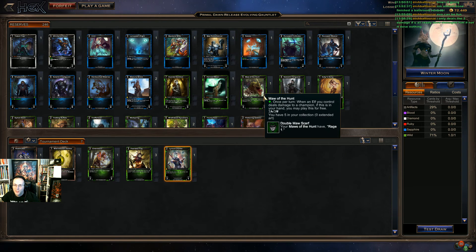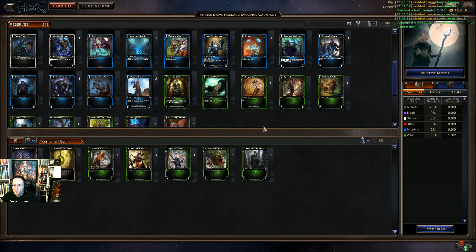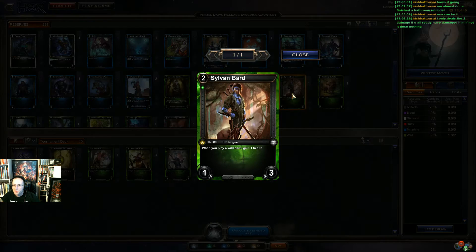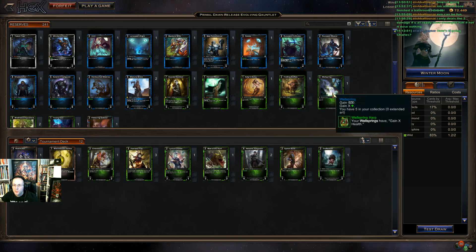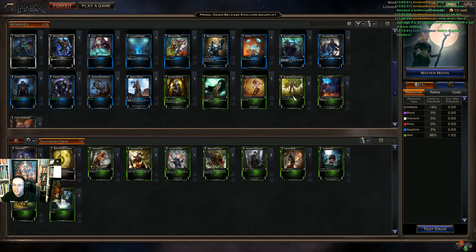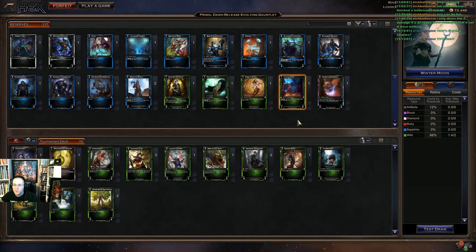If an elf I control deals damage I can play something for free — so I want to prioritize elves. There's an elf warrior that seems pretty sick. Basic action reverts a troop and gets plus one plus one — that's more of a healing play. Play a wild card, gain one health — this combos with Truffle Head. We have another buffalo — solid body. We'll put sycamore and wrath in there. Centers play gives the next troop in your deck minus-two cost — that seems okay maybe.